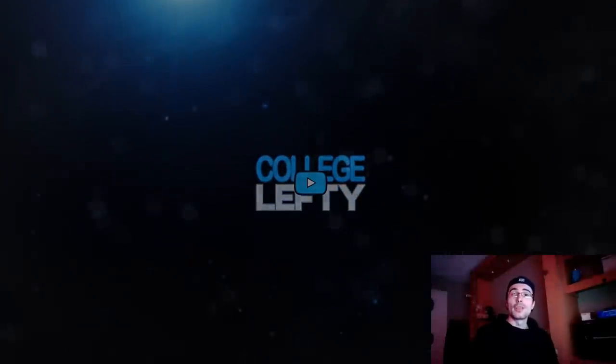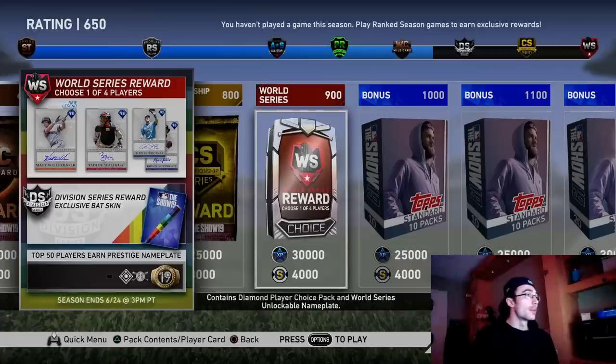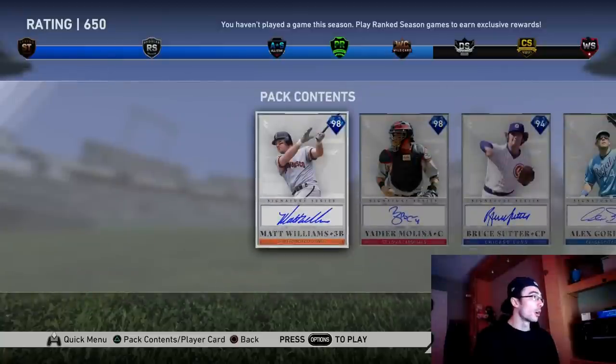How's it going everyone, College Lefty here. In this video we have brand new diamonds including two 98 overall signature series cards in Matt Williams and Yadier Molina. Two really good cards — Matt Williams is a third baseman, a brand new legend to the game from the San Francisco Giants. This card is going to be absolutely amazing at third base, a power-hitting third baseman with solid fielding.